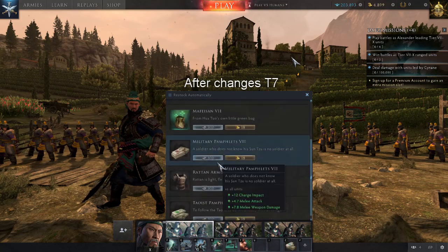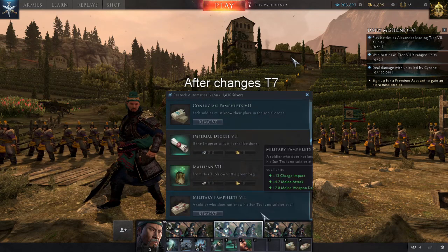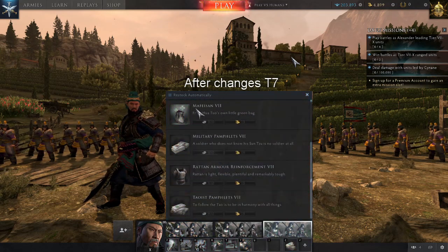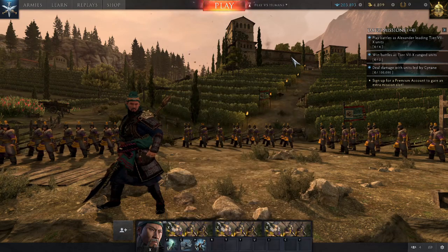And if you're using two consumables, which you do from tier seven and higher, you are investing a massive amount of Silver in order to have that consumable on your unit. And you are not getting any more Silver for playing those battles. The second part of the patch notes mentioned an increase in rewards for the missions, but that has definitely not come into action — the highest I saw on any mission over the weekend was 1,500 silver.